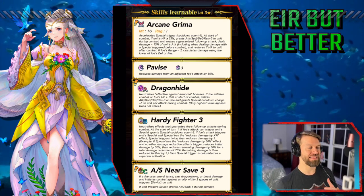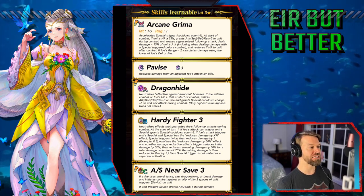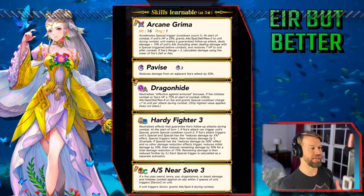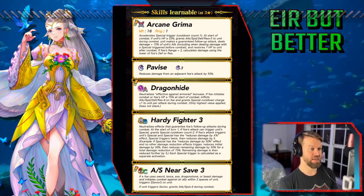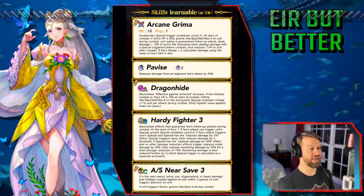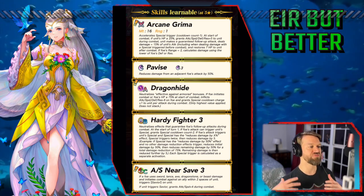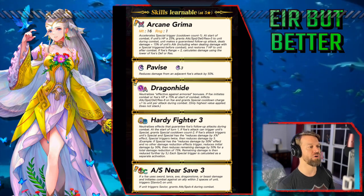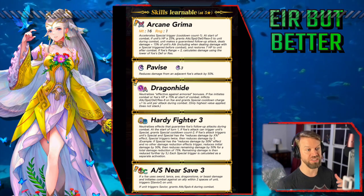Arcane Grima is our arcane weapon. We get slaying, we get Omni plus five to unit during combat, unit makes a guaranteed follow-up attack — fantastic. Deals damage equal to 15% of unit's attack, including when dealing damage with a special triggered before combat. That is very nice. And restore seven HP to unit after combat. So you've got survivability, you've got true damage, you've got an auto follow-up, and you've got buffs. All of that is really, really good.